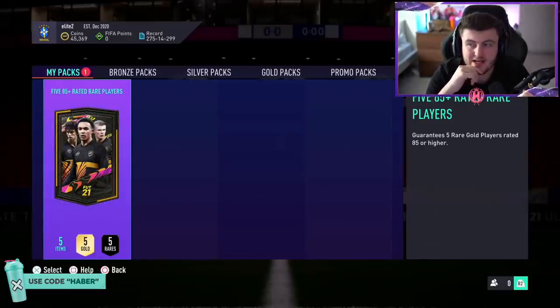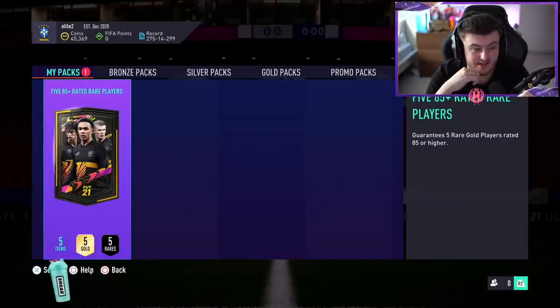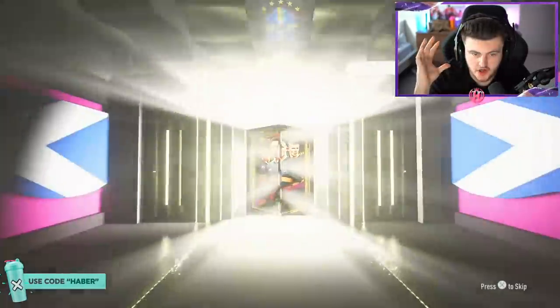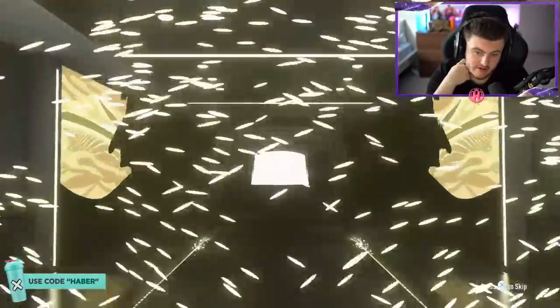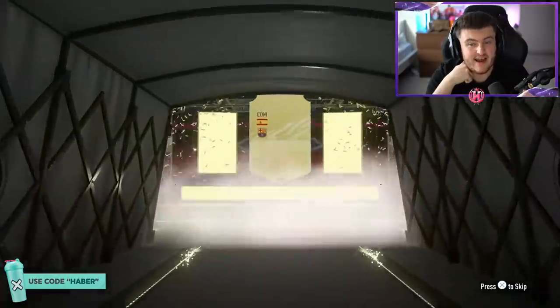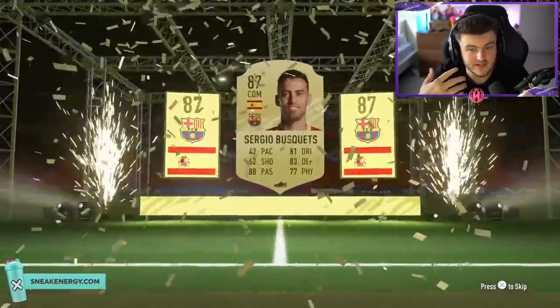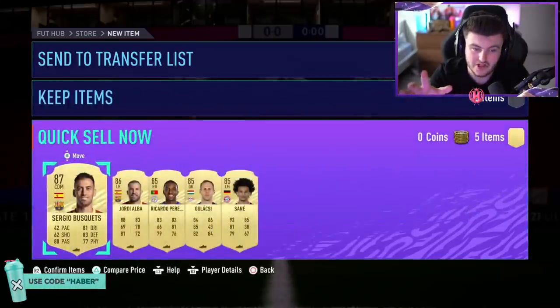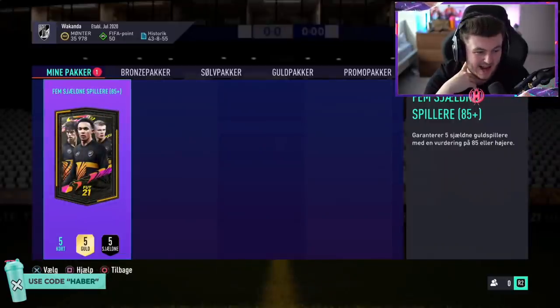Next 85-plus pack. That last one was pretty good. Just get another special card that's not an in-form — I want to see all the colours today. It's not even an in-form. Ronaldo? Mbappe? Messi? No — it's Busquets 87. Not the end of the world. If there's like three 87s in here, you're not complaining. His club name is Wakanda. Wakanda forever — hopefully we're going to get something good.